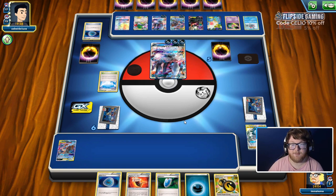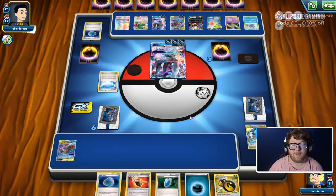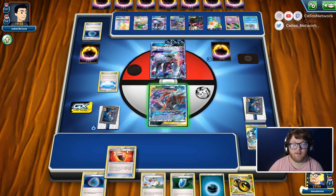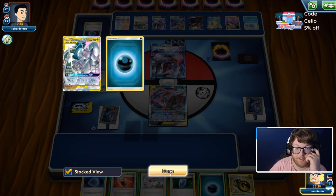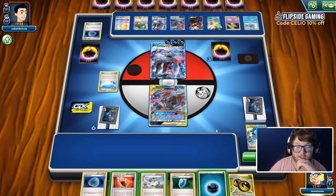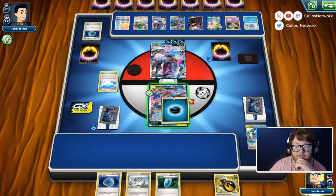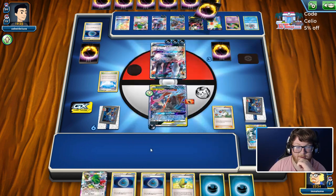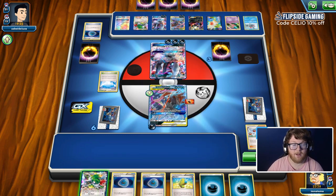Dead End GX — they take three prize cards. Let's see if we can do anything. We got an N. I don't even know what I want to do. We could get the free-retreat Dark Ride, so we could attach this energy. I think we just want to empty our hand and N to see what can happen, maybe we can pop off too — but that's not going to be the case because we have five cards we cannot play and a Shaman.